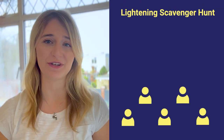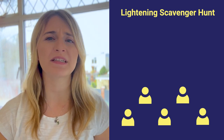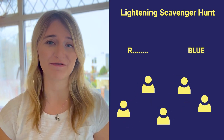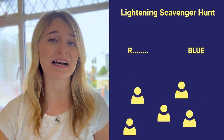You announce an item that players need to retrieve — this could be anything from 'bring me something beginning with the letter R' to 'find me something blue.' The moment you finish talking, it's a race to find that item in the office. The first player to bring back a valid item wins. It's a great way to test if your team was paying attention during their office tour, and a great way to bond and get everyone energized.